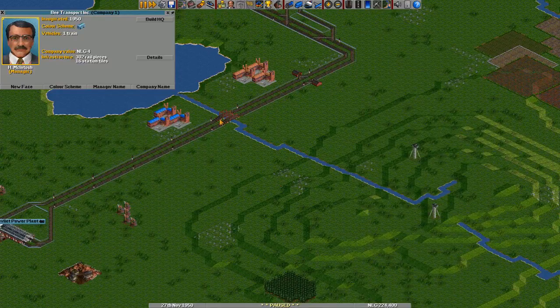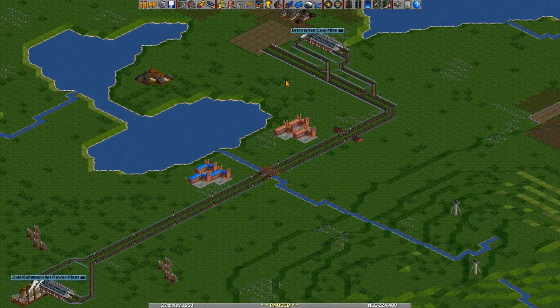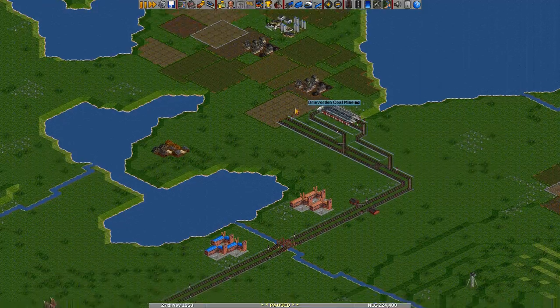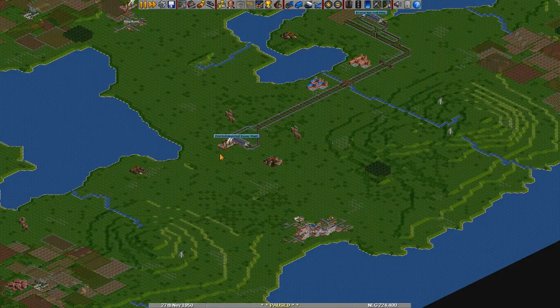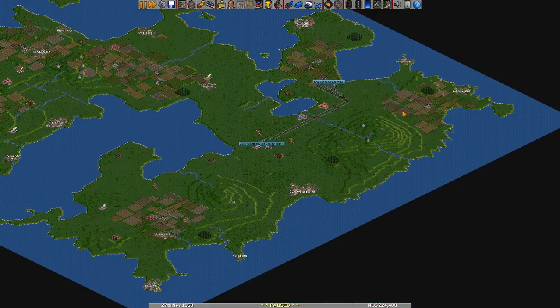Hello everybody and welcome back to another episode of Let's Play Open Traffic Tomb Tycoon Deluxe. Last episode we constructed our first railway line connecting this coal mine to this power plant. And today we're going to probably hook up this sawmill over here with some of the woods in this area.